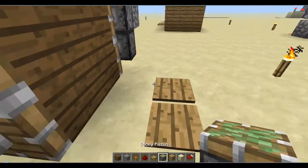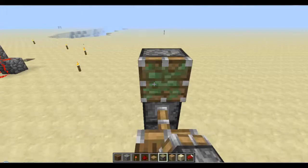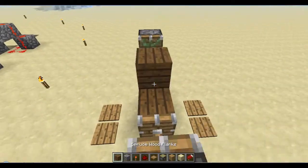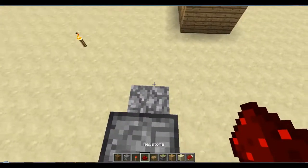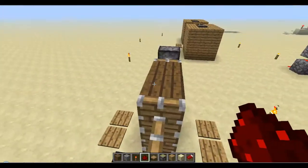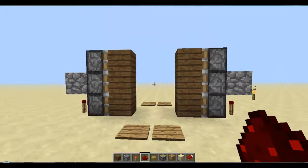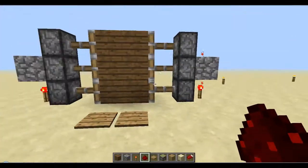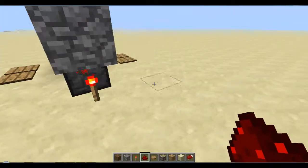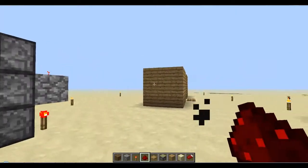So if you want to make it one higher, just add a piston and another piston. Put your blocks on and put a piece of redstone on this block here. Do the same over here and it extends it out. It still works. Then you can just cover it up — you'll need a three-wide wall, but it's quite compact.